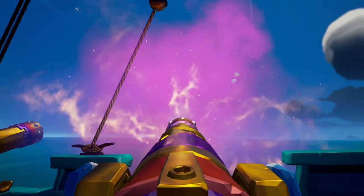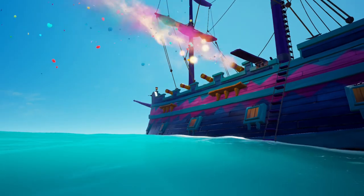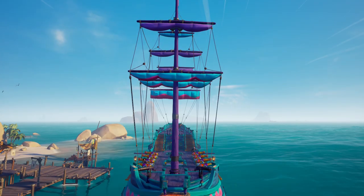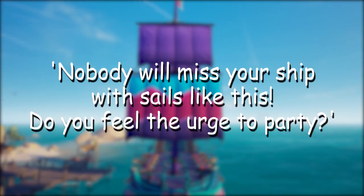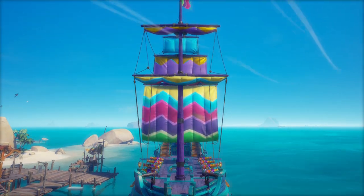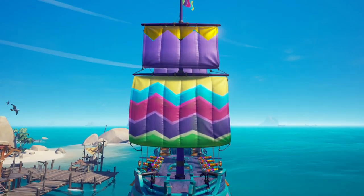So I sadly don't use them on my adventures. As a side note, I hope this gets fixed in the future, because I do believe flares can actually help PvP when designed well. The description is pretty obvious and reads: 'A colorful papery burst from your cannon packs a party punch into each and every shot.' The normal sails feature a colorful zigzag pattern and its description reads: 'Nobody will miss your ship with sails like this. Do you feel the urge to party?'